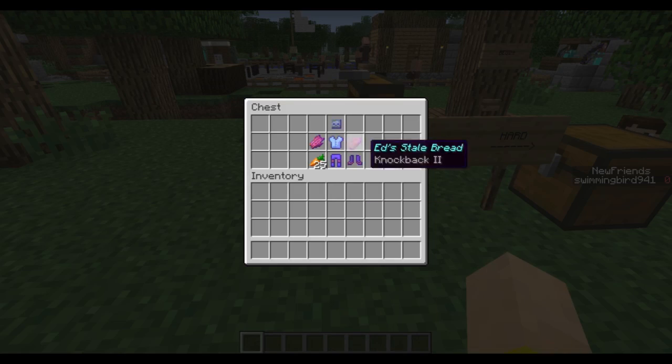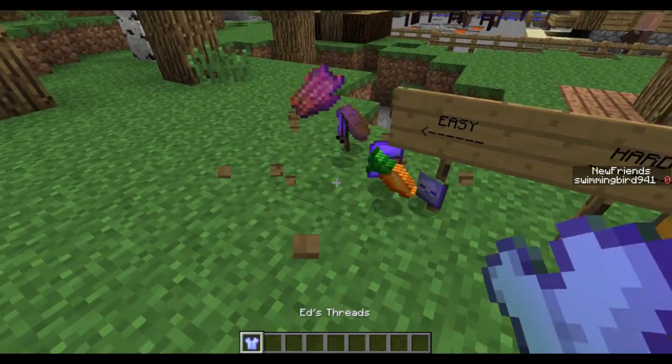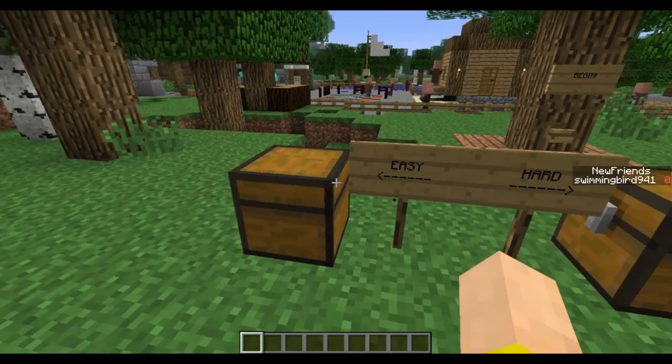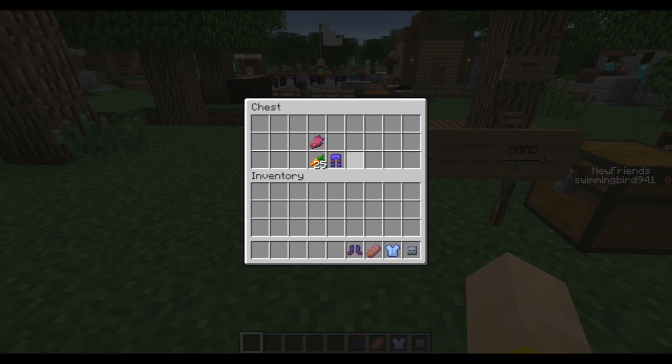Here's another tile entity — a chest with items in it. These are very specific items, and it will spawn in. I can even break this and grab these, and another one will spawn in with the same exact items. You can use that for loot systems.